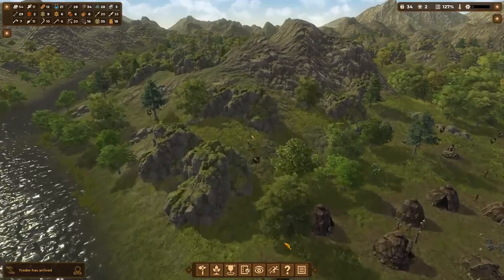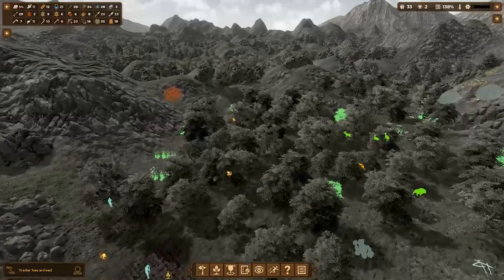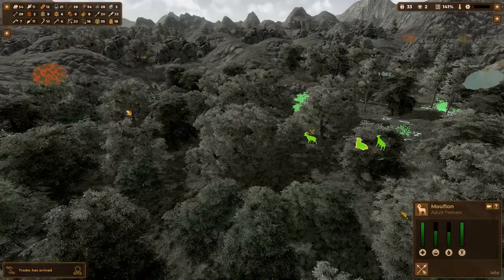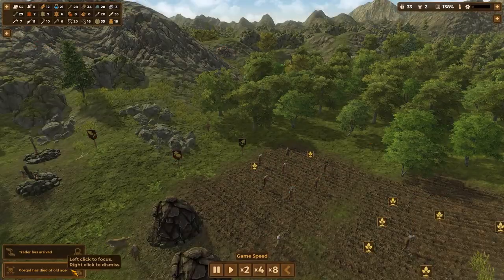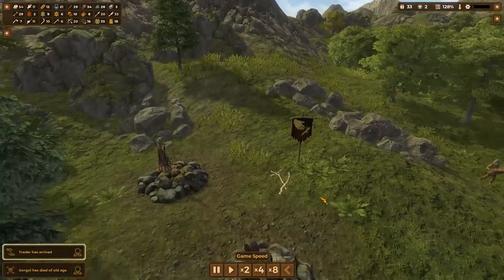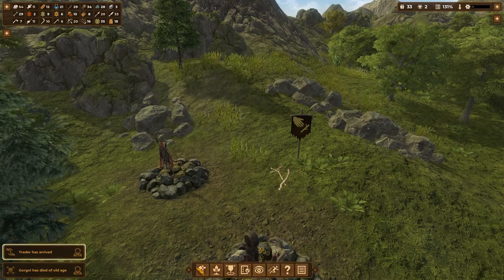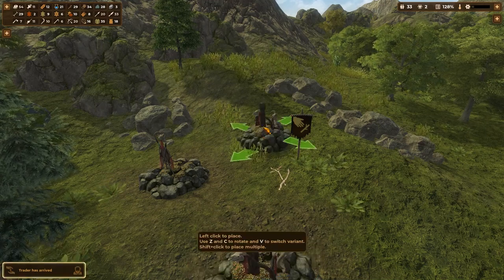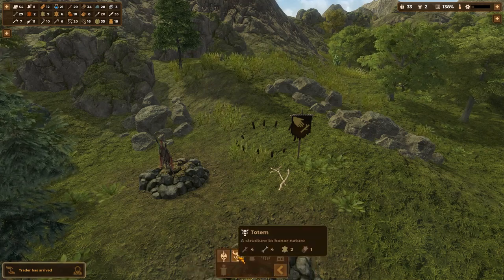Now that it's spring, what have we got for animals we could be hunting? There's a good pack of mouflon over here. Let's go pick off a few. Oh, Gorgol died of old age. Well, that's going to happen — people get old and they die. But it does remind me, I think that's our fourth death. We should probably get another funerary area around here.